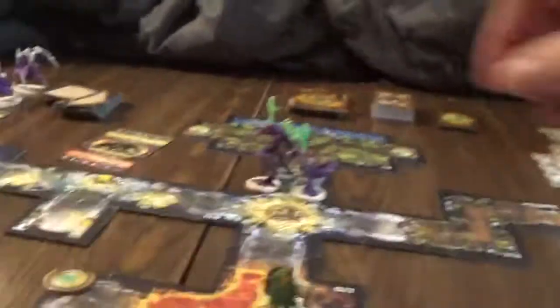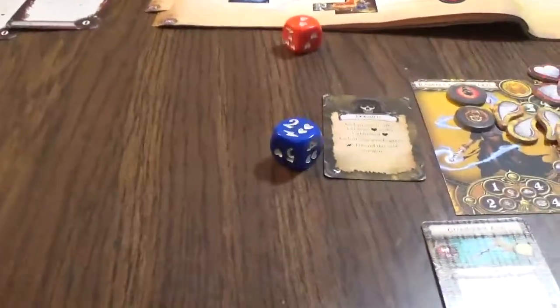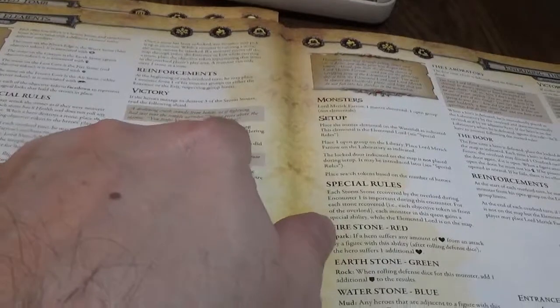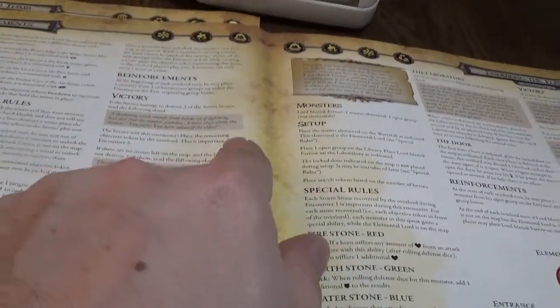Grimstone gets that kill. Ravana attacks one of the race with the axe — three damage — it defends with the black die, taking one damage. She attacks again getting a surge for four damage, reducing it. She gets rid of her doom token via the surge. The heroes have managed to destroy three of the storm stones! A deafening crash sounds from below as if lightning had rent the temple asunder. A voice rises: 'You fools — you release the elder.' The heroes win!